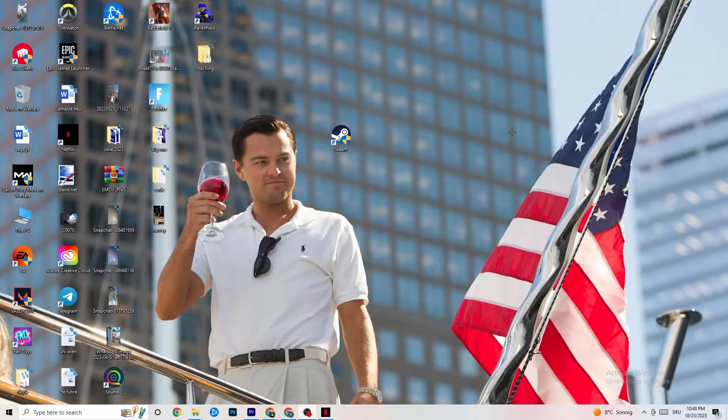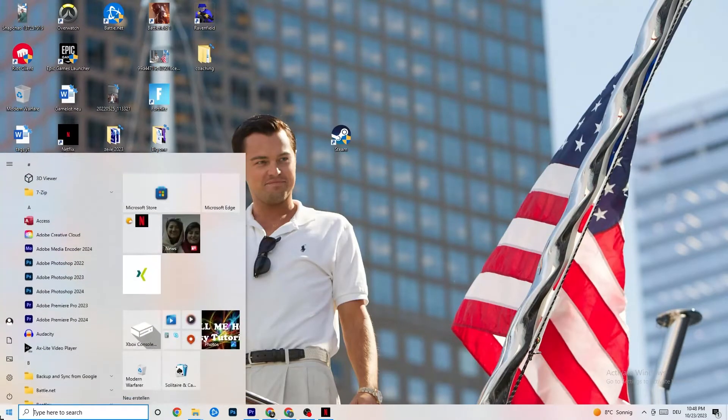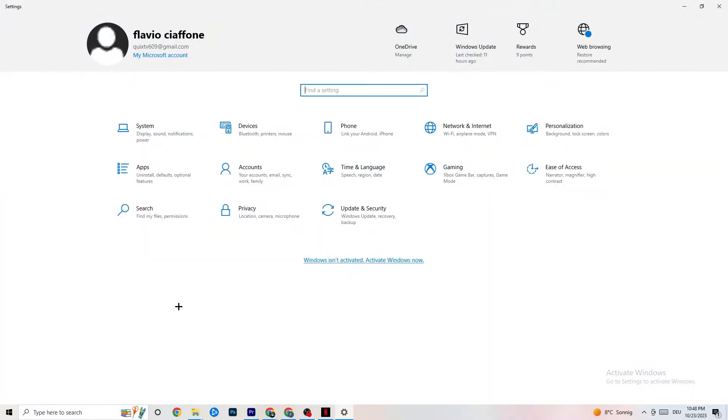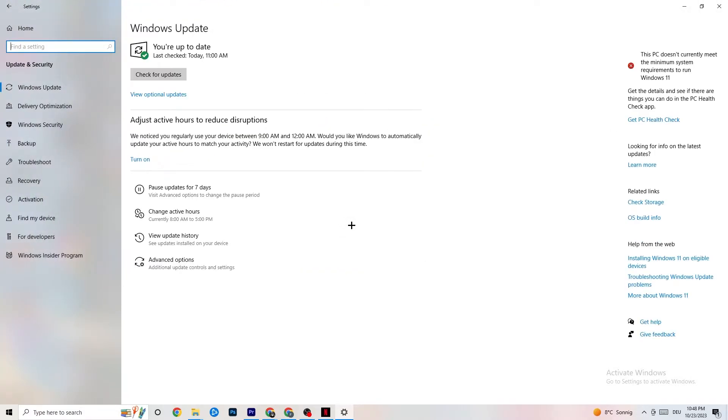The first thing I recommend doing is navigating to the bottom left corner of your screen and clicking on your Windows sign, or use the key on your keyboard. Click on Settings and navigate to Update & Security. This might sound basic, but trust me — keeping your Windows updated will solve 90% of your problems. Check for updates, download the latest version, and that's it.